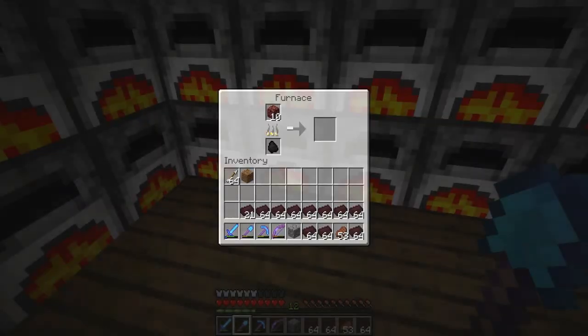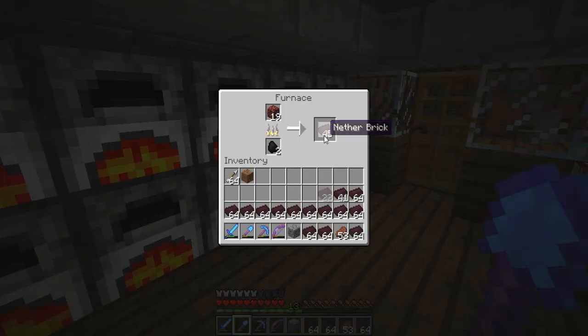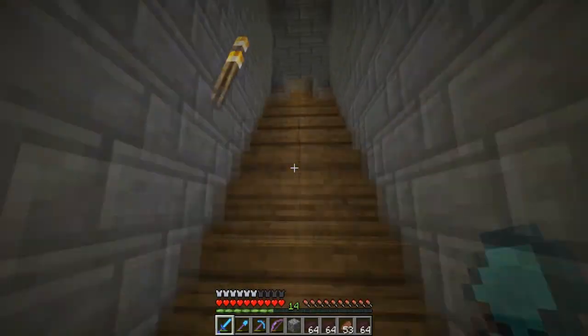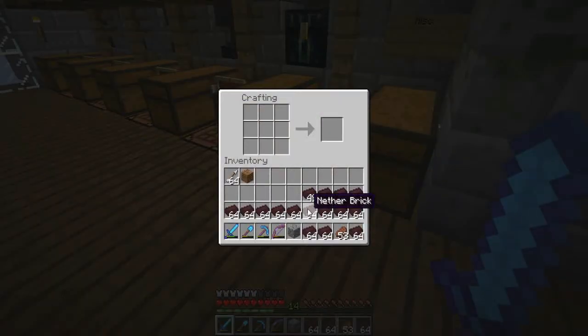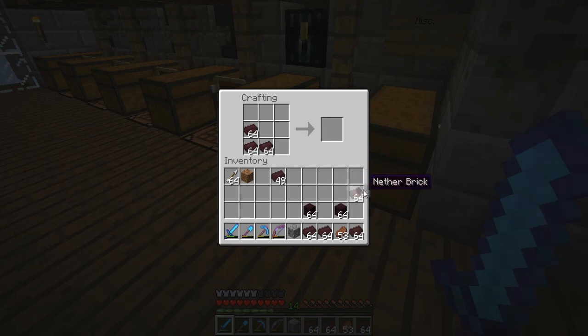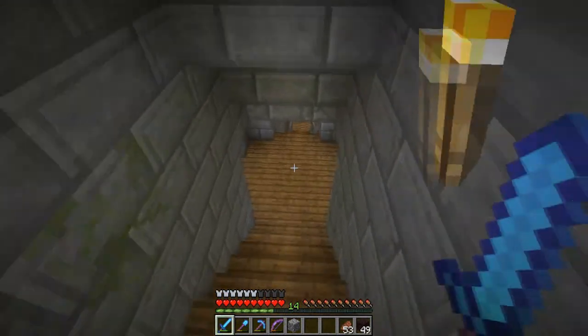There's so much nether brick — got all these furnaces to work. Let's go up and craft these nether bricks. I think this is just nether brick and when you craft them it becomes the plural nether bricks. You only get one stack — that sucks. It takes four stacks of nether rack to get one stack of nether brick. I was expecting more to be honest — I thought we'd get one stack of nether rack for one stack of nether bricks, apparently that's not the way it works.